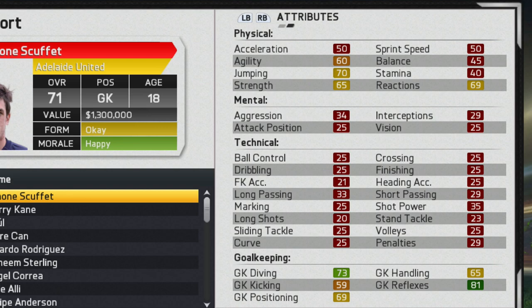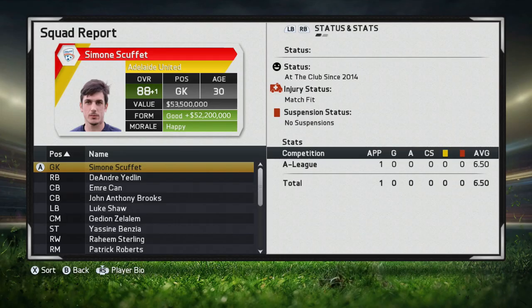Let's skip forward to see what he looks like at 30 years old. By the time Simone Scufeta reaches 30, he manages to grow to an 88 overall with a value of 53.5 million. Some very impressive growth, and for what he costs at the beginning, he's a great investment for any team.